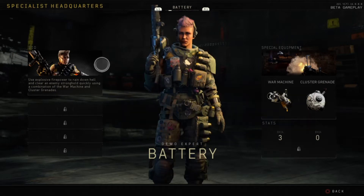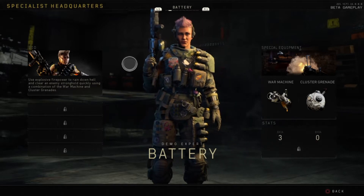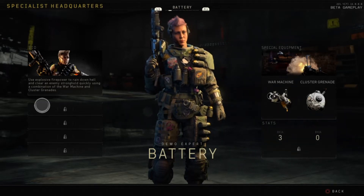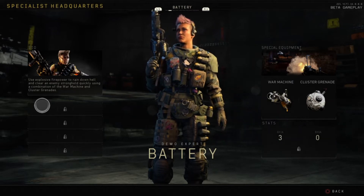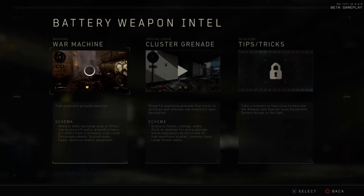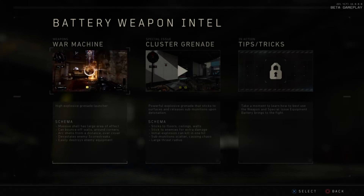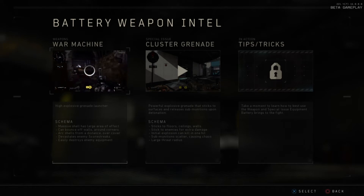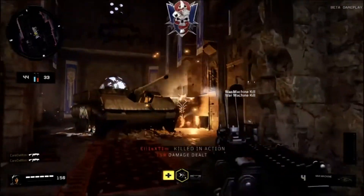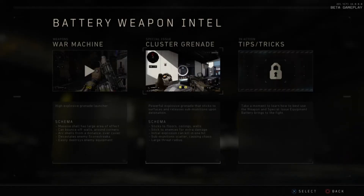Moving on to Battery — we all know her from Black Ops 3 with the War Machine. Her bio: use explosive firepower to rain down hell and clear enemy strongholds quickly using the War Machine and cluster grenades. The War Machine is a high-explosive grenade launcher — massive shell with a large area of effect, can bounce off walls and around corners, arc shells from a distance over cover, devastates enemy scorestreaks, and easily destroys enemy equipment. In full screen you can see her wipe out a whole room — two, three kills.